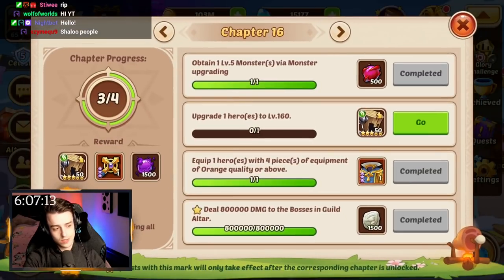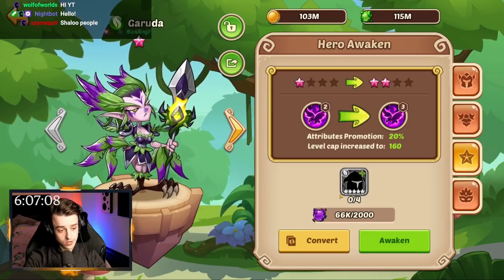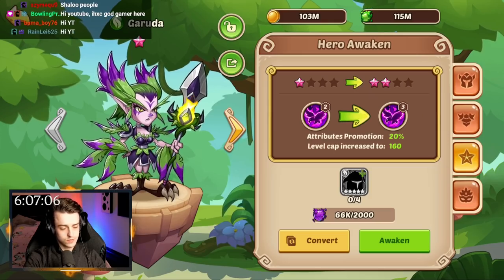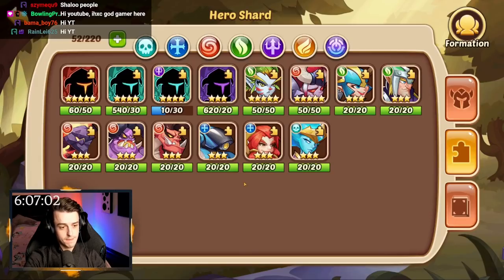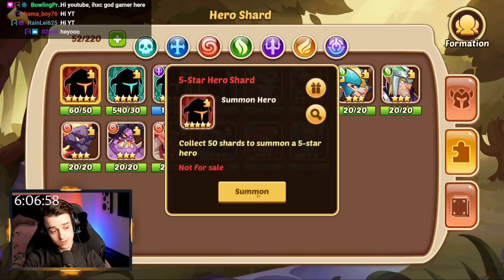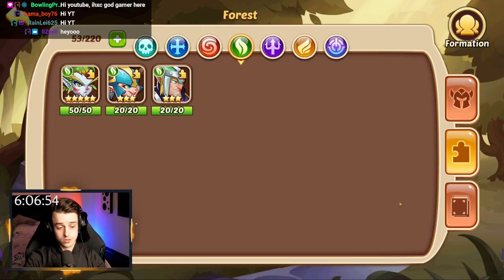Our next thing to do is upgrade a hero to level 160, but to do that I need to go ahead and make Garuda seven-star. Fortunately, I now have a ton of dummies which randomly appeared because I did missions and stuff. We've also got a five-star hero here and that's a Rossa copy. That's pretty good — another one for us.